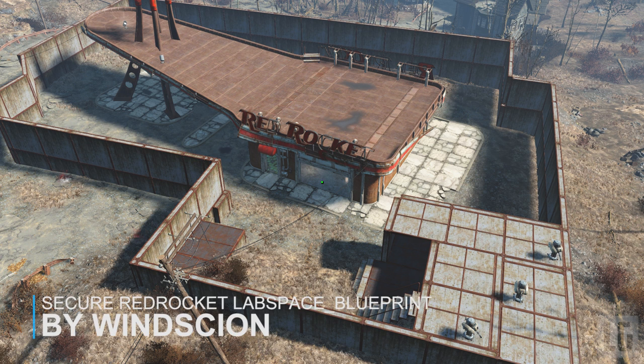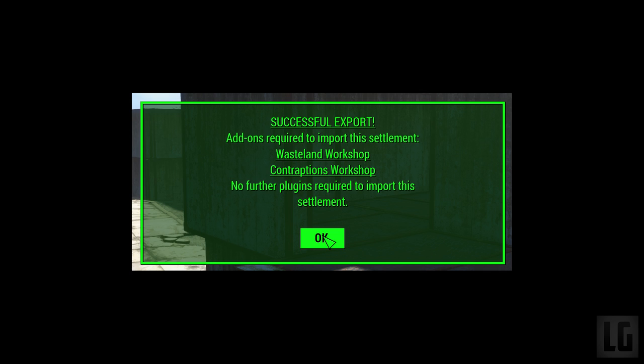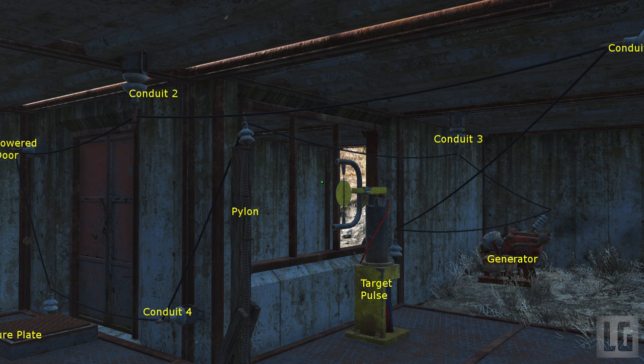Next up we have Secure Red Rocket Lab Space. Red Rocket, having all the vanilla workbenches and being relatively compact — at least compared to Sanctuary — is a good spot for a personal space. This blueprint takes that concept somewhat more stringently. High walls of concrete shut out the noise of the crowd. Enter by solving a simple puzzle; once inside, nothing can harm you.